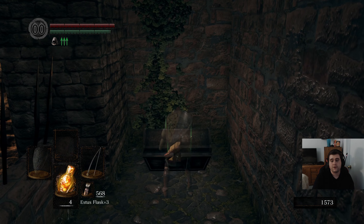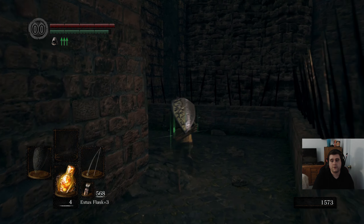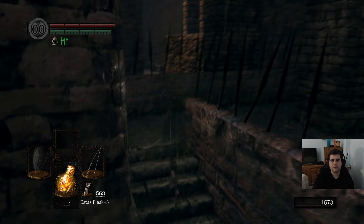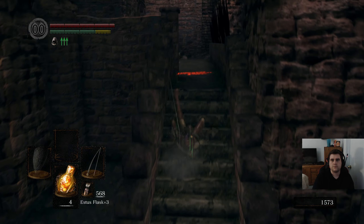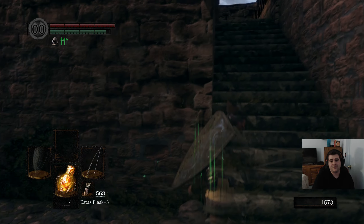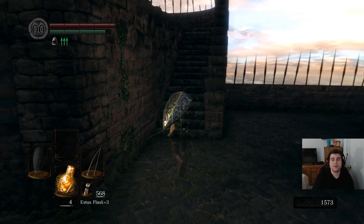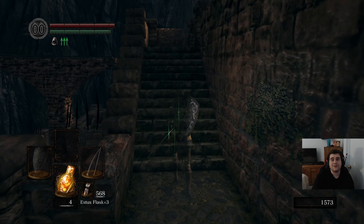We got the flame plate ring. So now whenever we go down to the evil fire area, I could use that situationally if I care more about fire damage than being invisible — maybe for boss fights. But if you wear the fog ring of super awesome, the giant dinosaur butts down there, they don't see you.